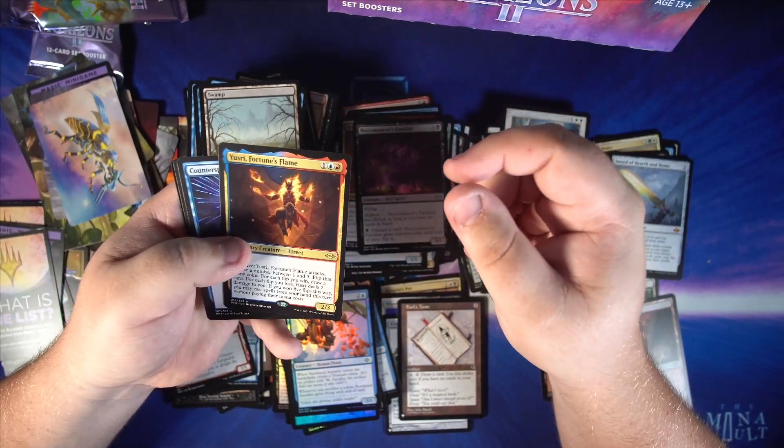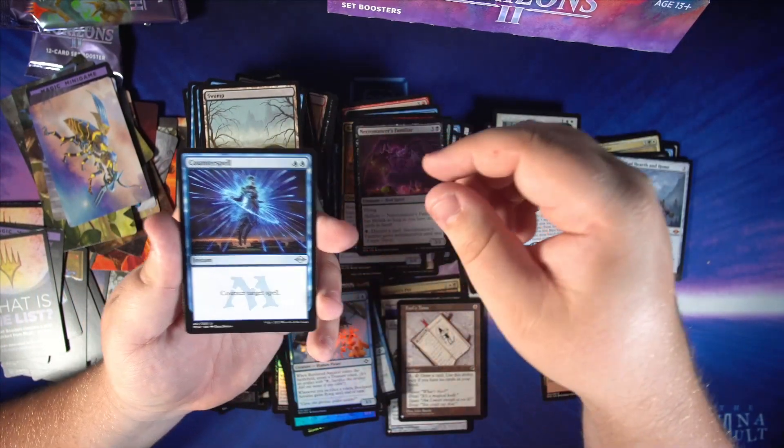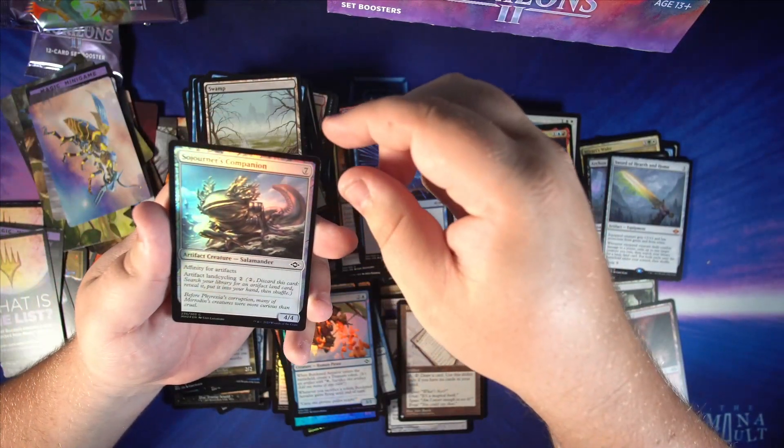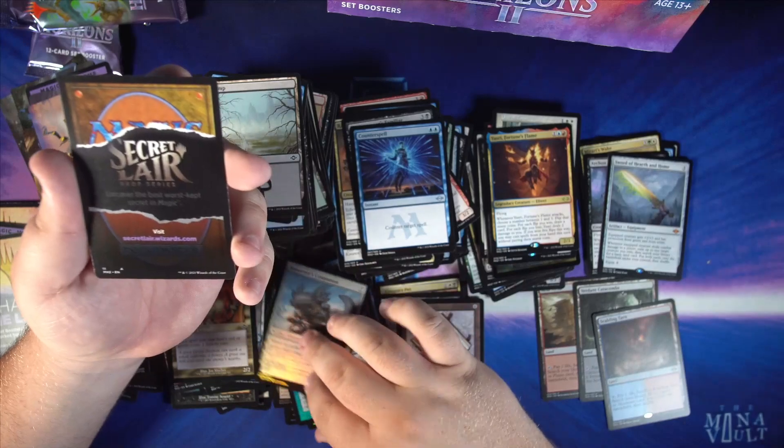Got the new coin flip card with Zndrsplt's Judgment. We got Counterspell — welcome to Modern. Old border Goblin, foil Sojourner's Companion, and a Secret Lair.